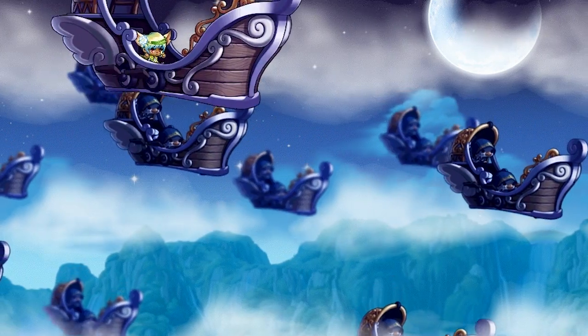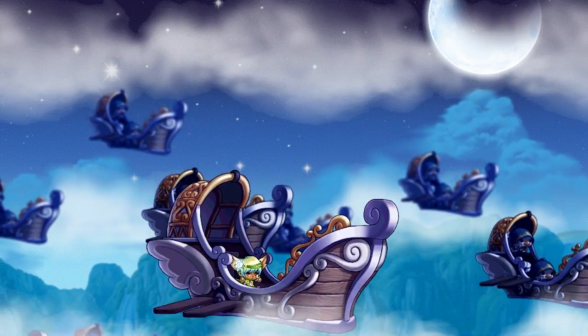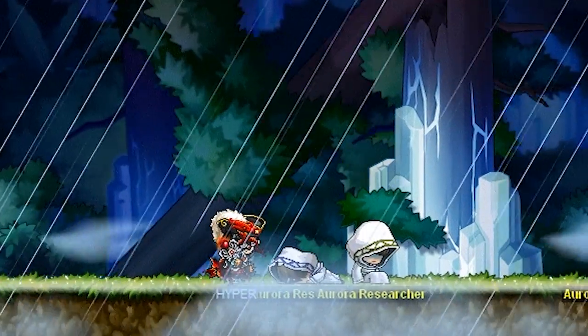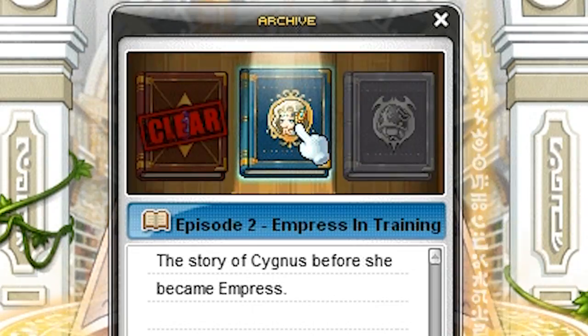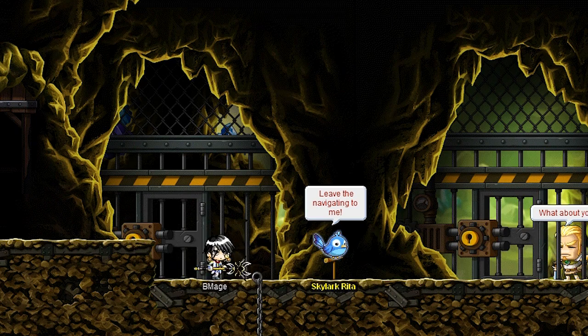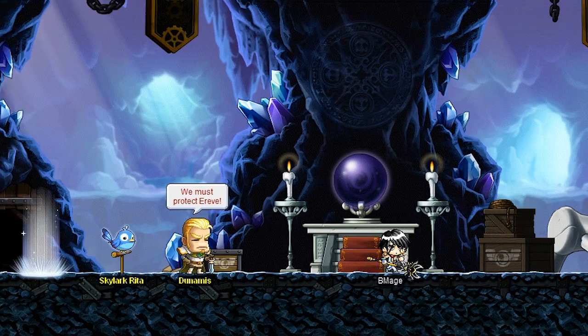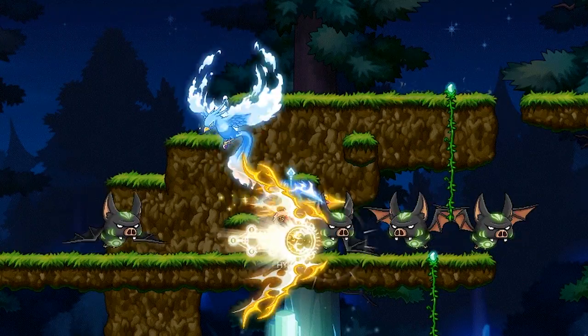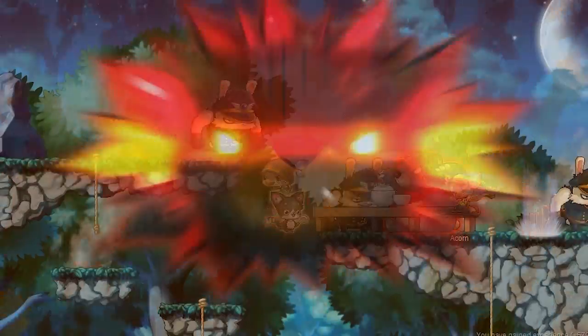Grand Athenaeum is a story-driven themed dungeon that will let players dive into MapleStory's past. Episode 1 has you searching for a mysterious white mage. In Episode 2, you help a young girl fulfill her destiny. And in Episode 3, you go on a rescue mission for a fellow Cygnus Knight, only to uncover an unexpected conspiracy. Complete all three episodes to receive some awesome rewards.